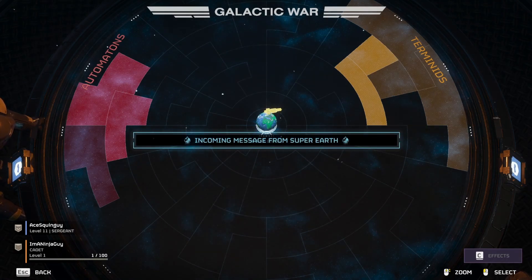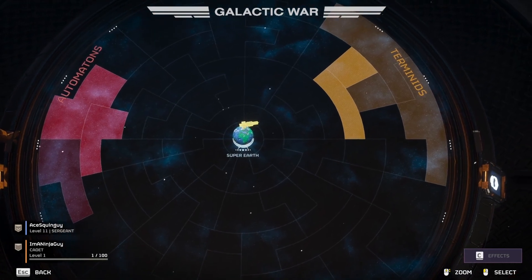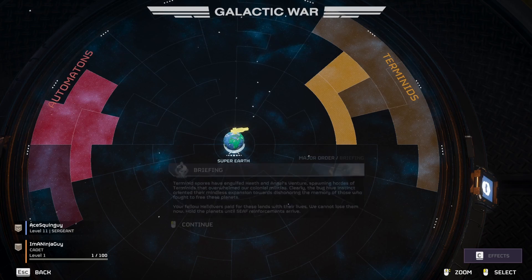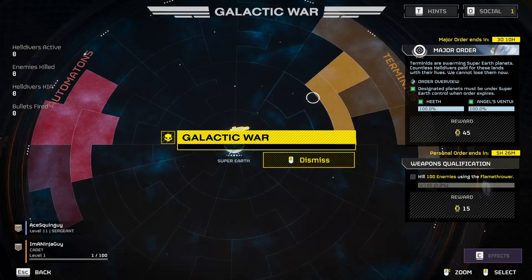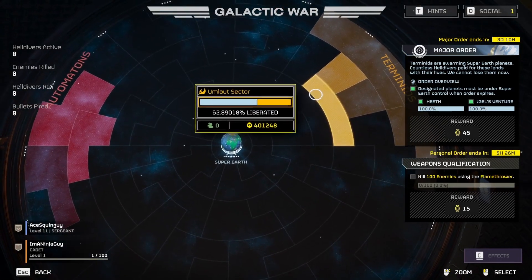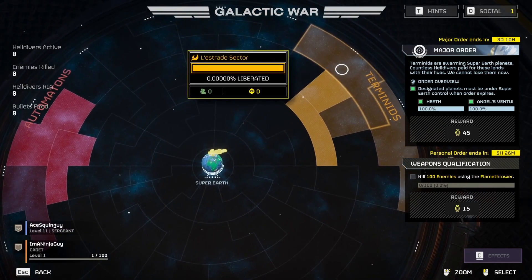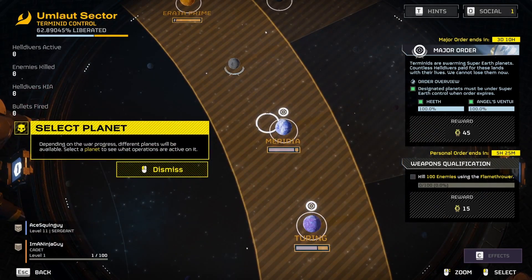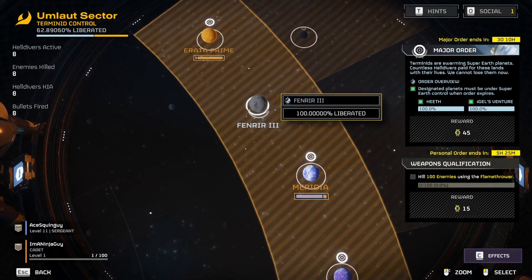Incoming message from Super Earth — they want us to attack Terminids. Cool. Dismiss. So what do I click on? Click on the Umlaut sector, the first one. And then whatever planet you want to go to.